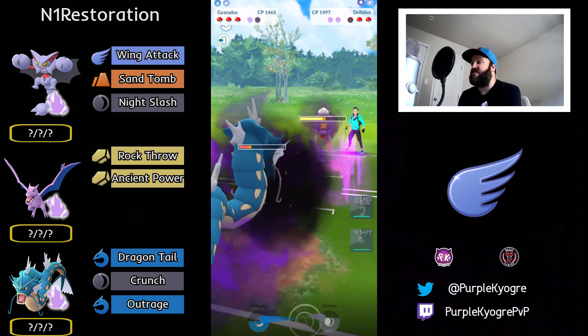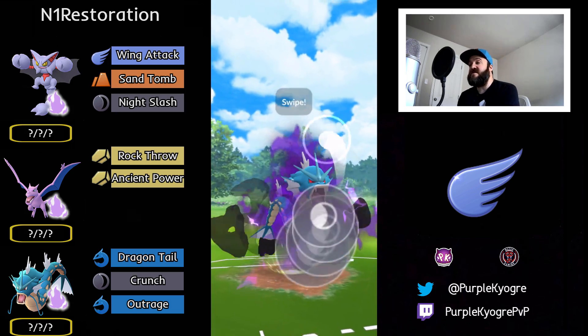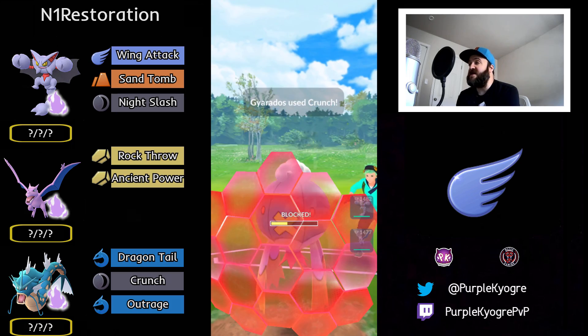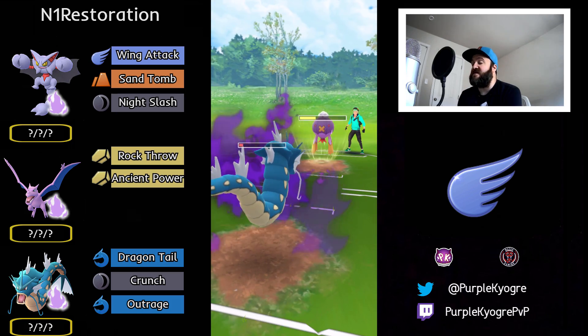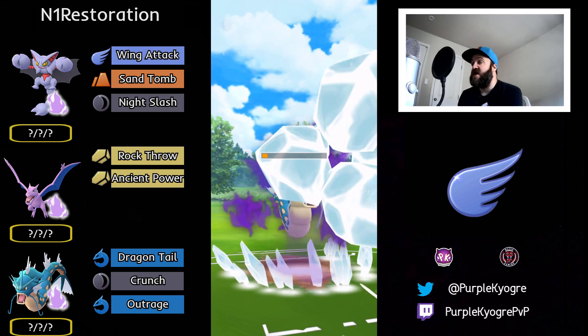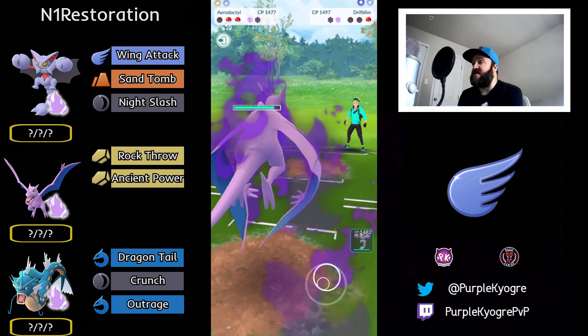In comes Drifblim, trying to get to a Crunch — able to get to it. This should probably force a shield. Getting off this Crunch, getting that shield, taking out that Altaria. Gyarados certainly did what it had to do. They also throw their energy, which is really good. So you can bring in that Aerodactyl and fang it down — able to fang that down. Incredible.